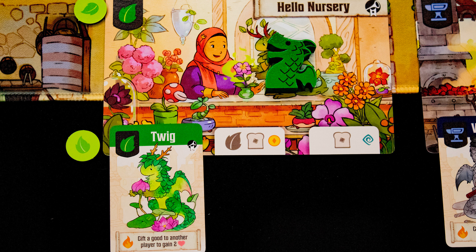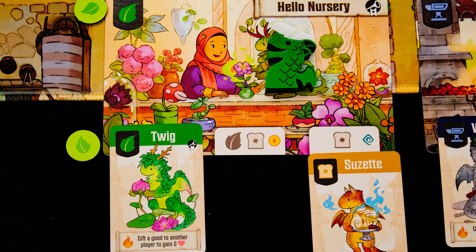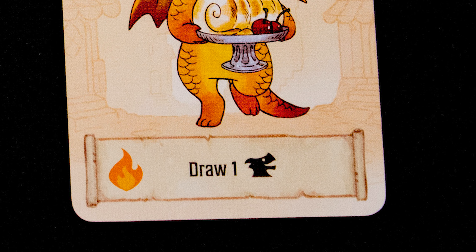You gain one resource matching the symbol of the shop and any artisan dragons there. Then, if the shop has a free space, you may play a dragon onto it — that dragon must share a symbol with one of the spots and grants you rewards based on what you cover up. When you place, for example here, that is a fancy dragon card.